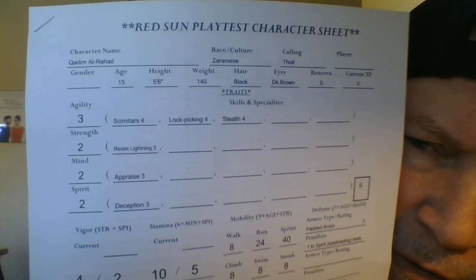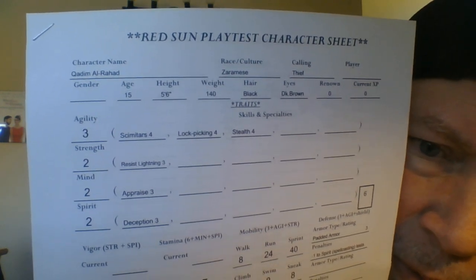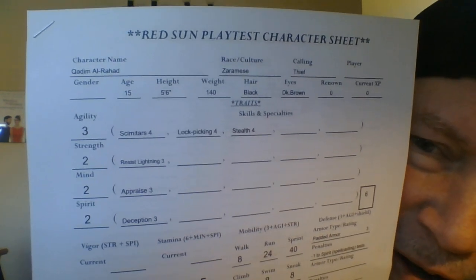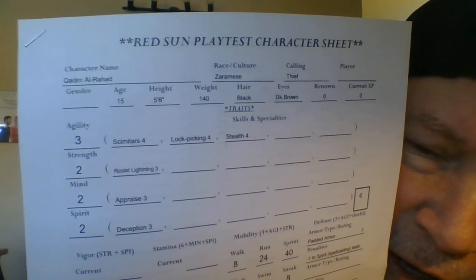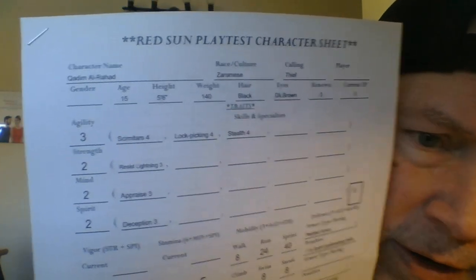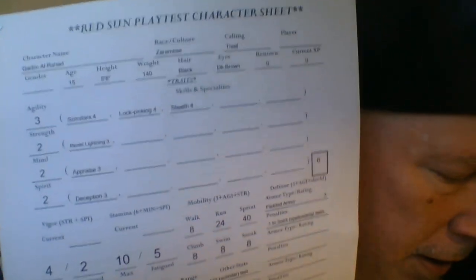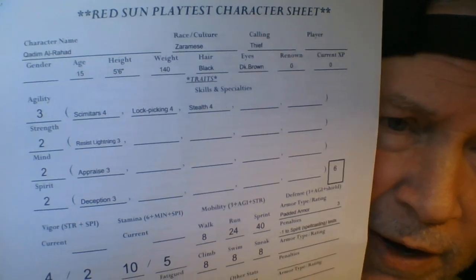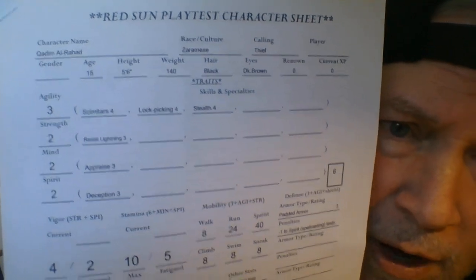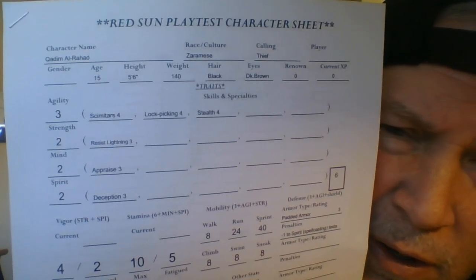So at the top, you choose your race or culture. This character is called Kadim al-Rahad. He is from Zaramad, and being Zaramese is a very Arabic, Middle Eastern kind of feel — you can probably tell by the name.